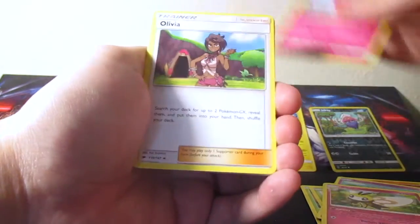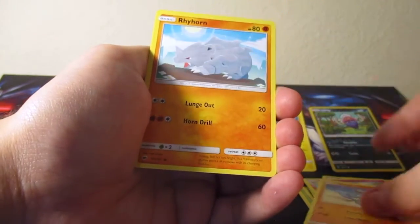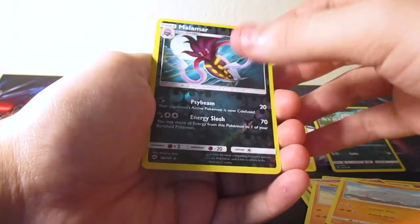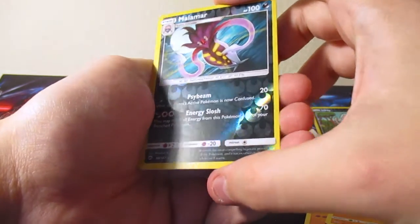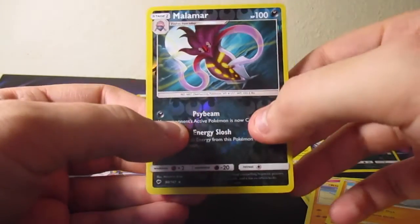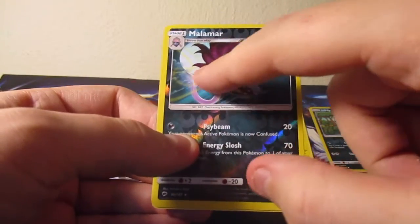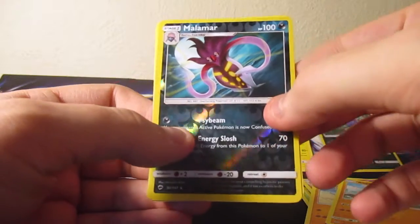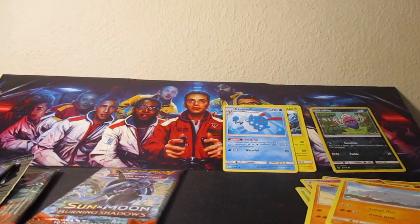Bombi, Curlia, Olivia, Duskgold, Tanamo, Cutiefly, Riolu, Rhyhorn, and a Malamar reverse rare - that's a cool card. Oh wow, and it actually is like a messed up card. It's got hollow through the whole card, it's on the artwork. That's kind of weird. And an Azumarill. Let me put this in the sleeve.